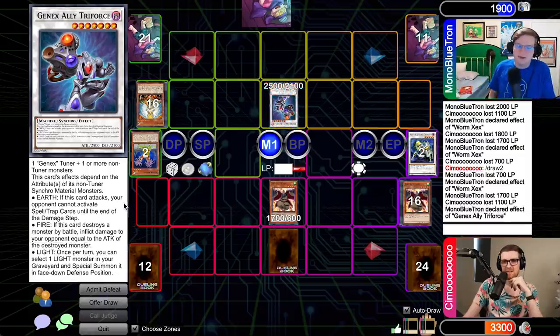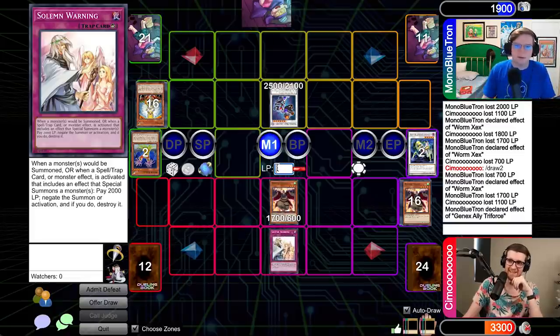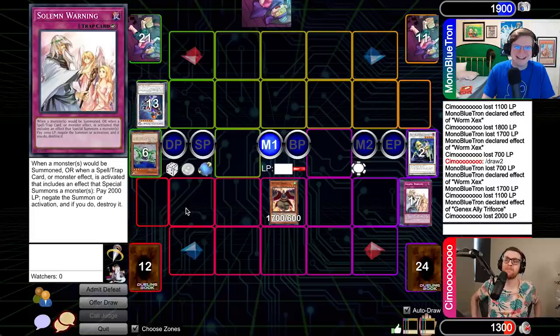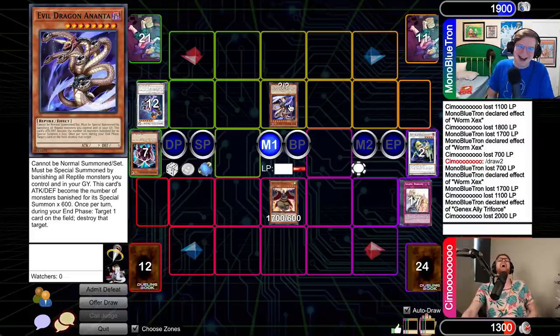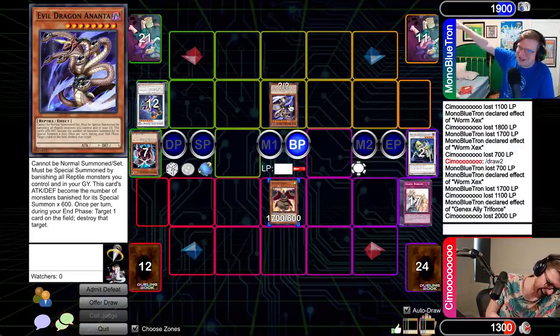The card gets different effects based on the type of monster used for its summon. Sucks I have a Warning, so you won't be doing it. The last card in my hand is a card that many do not know — it's the one, the only, Evil Dragon Anata, with exactly 3,000 attack! Attack my Evil Dragon! Cleanse Simo's life points! No way! Oh my God — I can't!